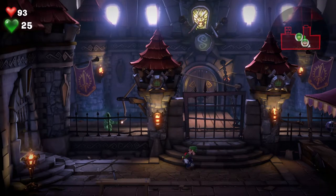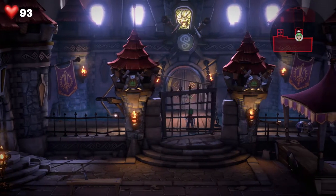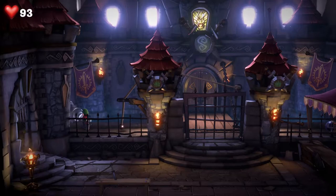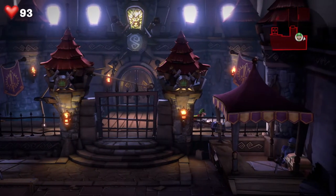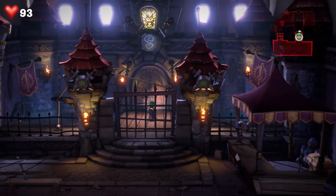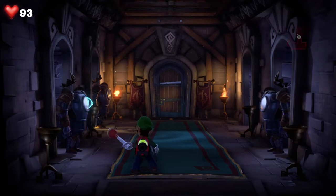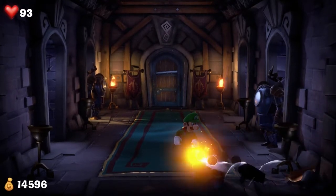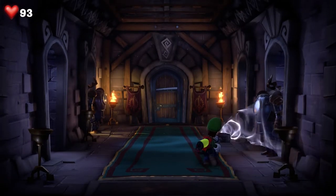Nope, you're supposed to change characters. Come on Gooigi — well, come on Luigi. Thank you. Hold on, I want that last coin. Alright, well forget it. What's over here? Nothing. Alright, enough fooling around — let's go in here and find out exactly what's over here. Those things look like toilet plungers.